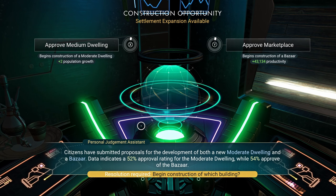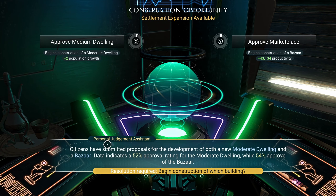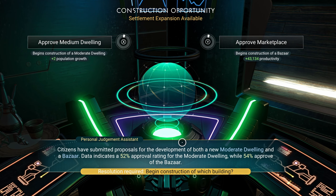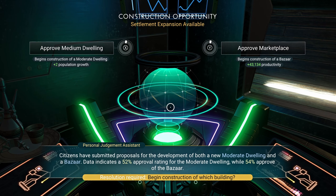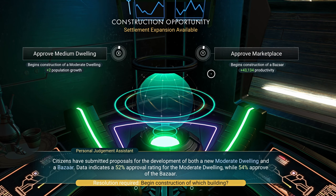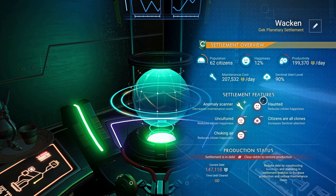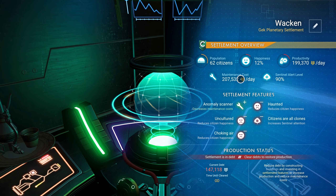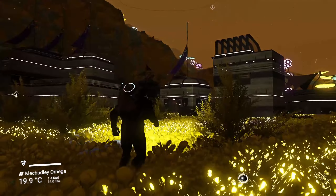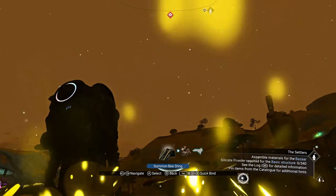Citizens have submitted a proposal for the development of both a new moderate dwelling and a bazaar. Data indicates a 52% approval rating for the moderate dwelling while 54% approve of the bazaar. Then let's go with the marketplace — we need a little bit more income here. Good, and it needs... we're almost above our maintenance cost with our productivity. Let's see here — let me spawn in my freighter.